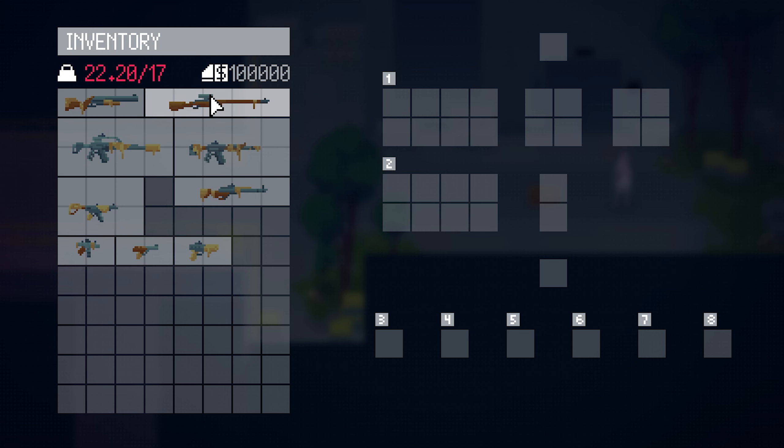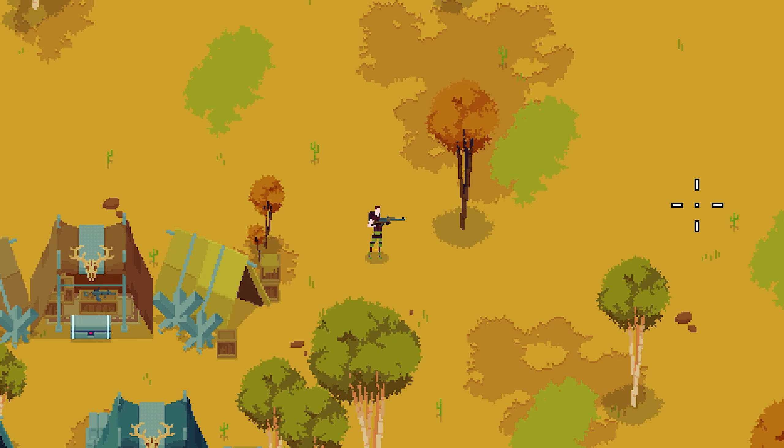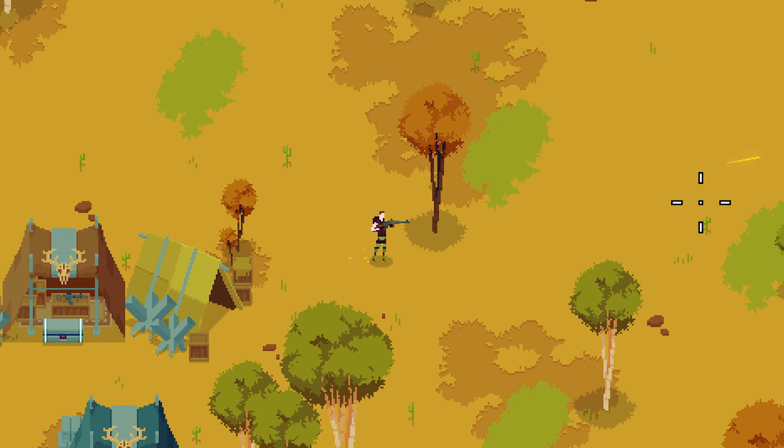Weapon modding is key for a great extraction shooter. To pull this off, the weapons in my game need to be pieced together with different attachments. I started by brainstorming some weapon ideas. The first class of weapons I created are scrap guns, inspired by the pipe guns in Fallout 4. These weapons will be pretty weak and serve as the player's starting arsenal.